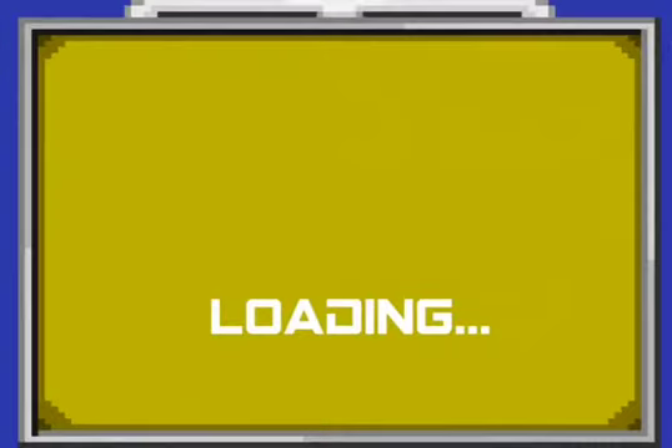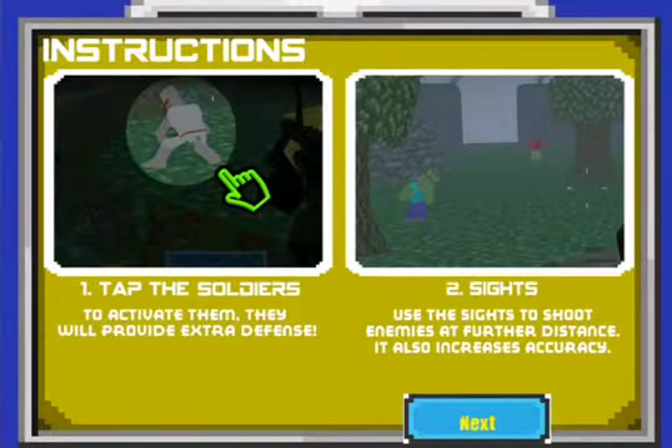So let's start the game. Okay, so tap the soldiers to activate them. They will provide extra defense.